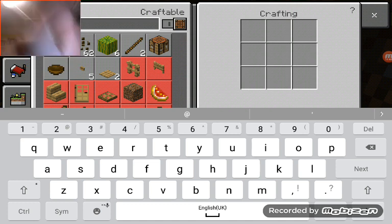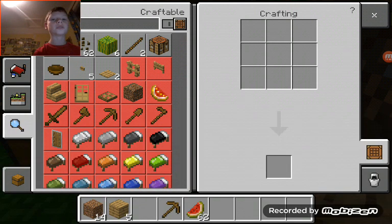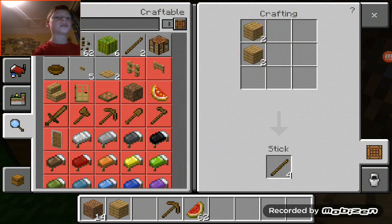What can we build? A bowl? Not really. Do I have two sticks? You can make sticks! I did not know it was that easy.